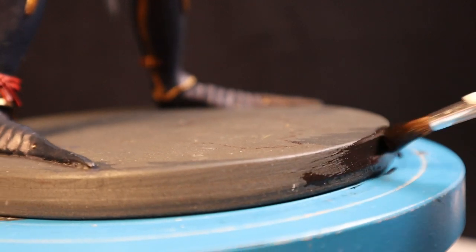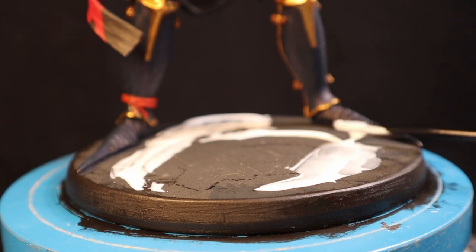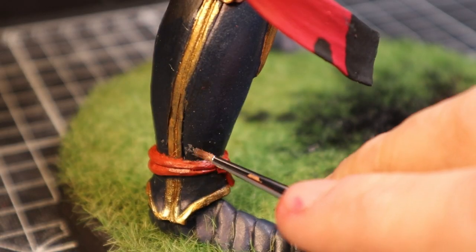Alright, you've listened to the Emnic myth of creation wrapped up with a neat little bow. And with perfect timing — all we've got to do is a quick flocking of the base, add some blood and ashes, and do the tiniest bit of weathering on the armor.